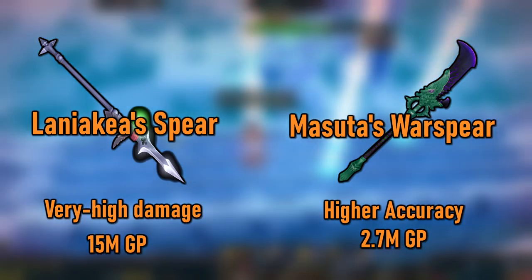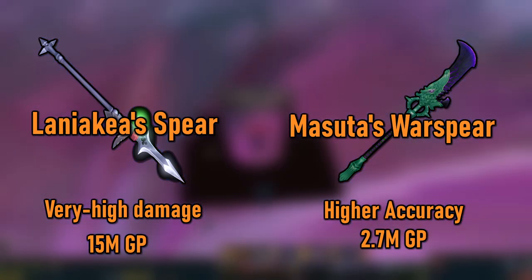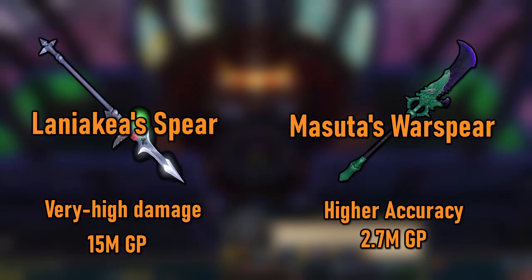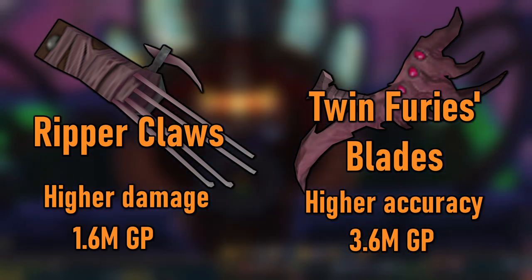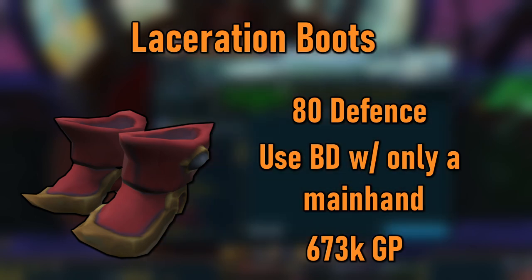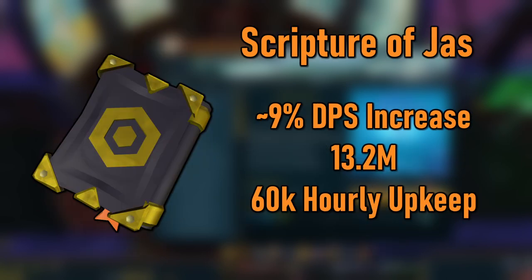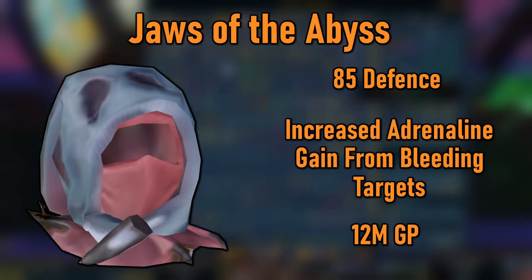At level 80 attack, you'll get access to both the Laniakea Spear and Masuta's War Spear. If the accuracy of the Laniakea Spear won't negatively affect the content you're doing, use that; otherwise get Masuta's War Spear. When you hit level 85 attack, either get the Ripper Claws or the Twin Fury Swords instead. A Warrior Ring is also a really good upgrade at this point, especially if you can imbue it. Next up are Laceration Boots, which cost 640k and are well worth the price if you have Bladed Dive unlocked. First of the more expensive items is the Scripture of Jas, a truly massive DPS increase for only 14 mil. Then the Jaws of the Abyss at 12 mil.